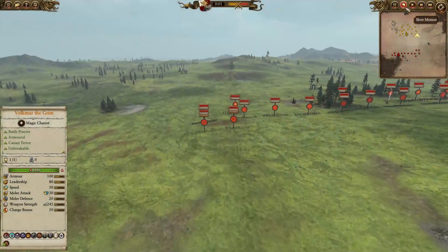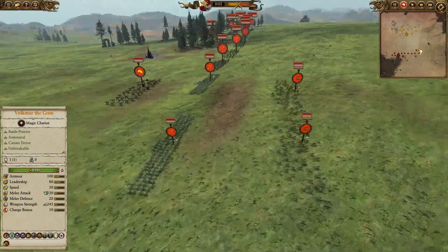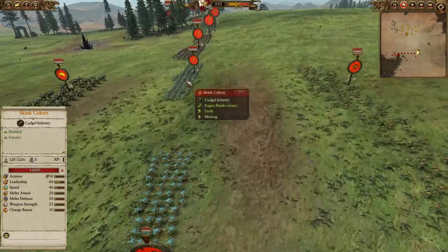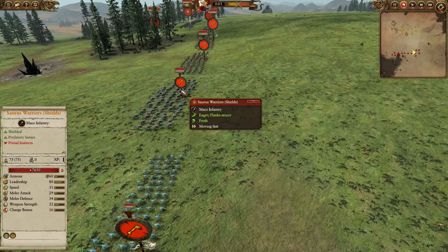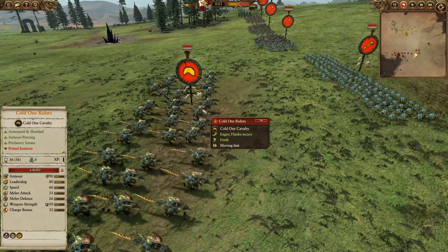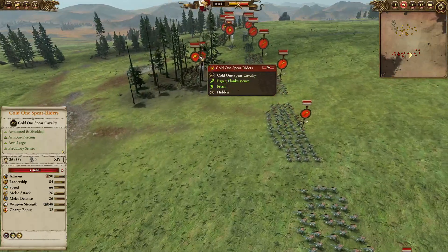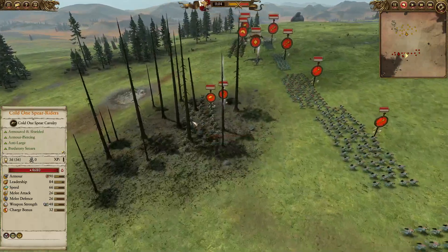For the Lizardmen, we will be seeing two very sneaky units of Chameleon Skinks in the front, four units of those cheap Skink Cohorts to get into that backline, with four chunky units of Saurus Warriors with shields. We'll be having two units of the Armour-Piercing Shock Cavalry Cold One Riders and two units of the Anti-Large variant Cold One Spear Riders.